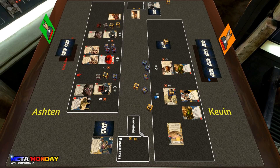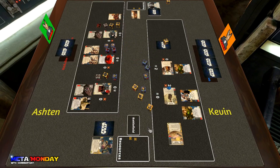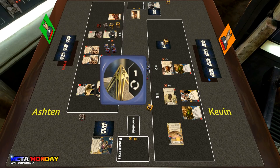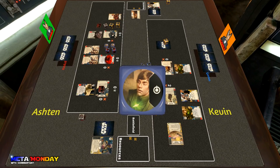Kevin tries to roll in his Force Meditation card and gets a resource, a focus, and a resource — not bad for grabbing money and protecting himself. Ashton rolls in the commando but takes back the Chance Cube, just trying to keep some re-rolls in his hand and make it harder for Kevin to resolve things. He hits one melee and a focus — that focus is really relevant.